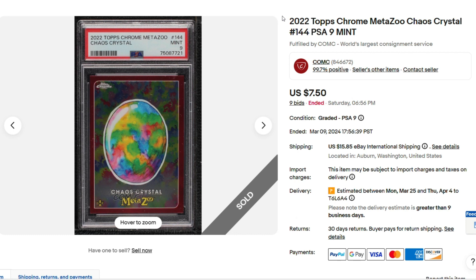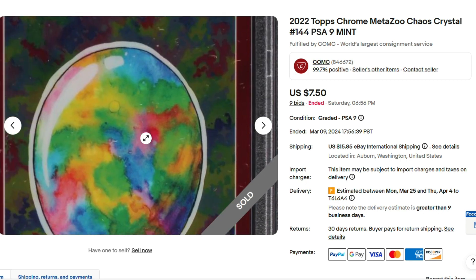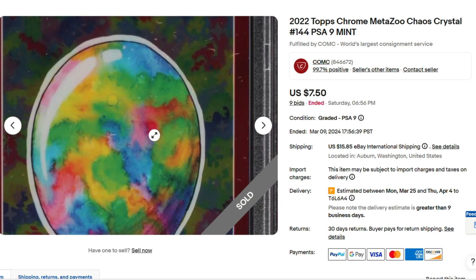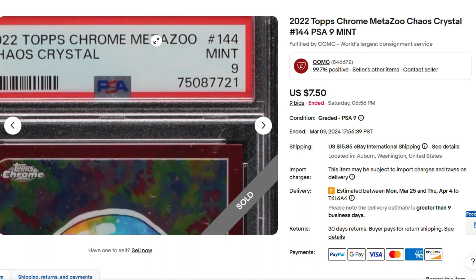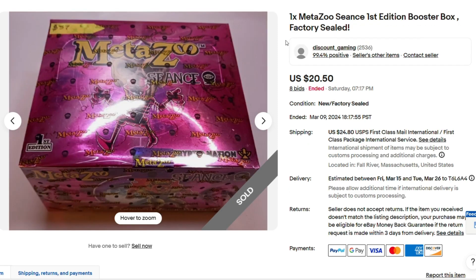Here's an auction I don't understand how it made any money. It's just a regular red border Chaos Crystal — I mean, it's a common card. Chaos Crystal PSA 9 for $7.50? Why'd they even grade this card? It's just a common card, and it got a 9. I don't know why anyone paid $7.50 for that.